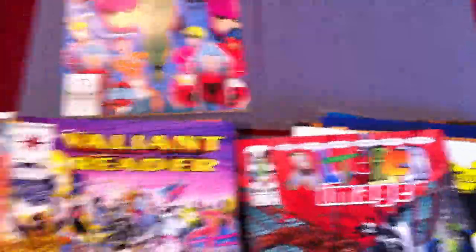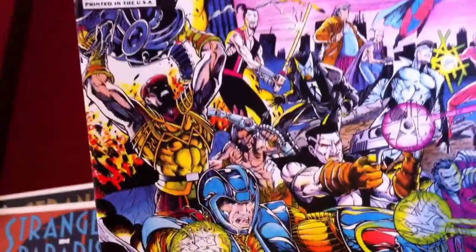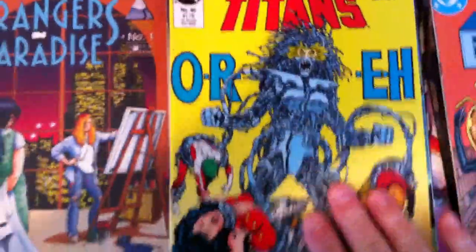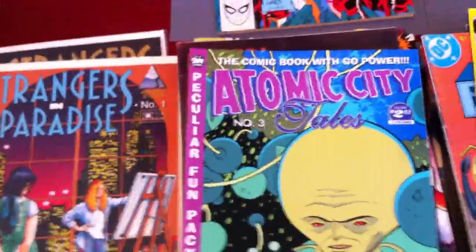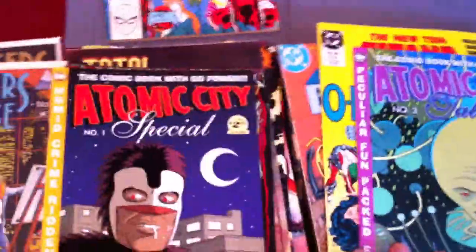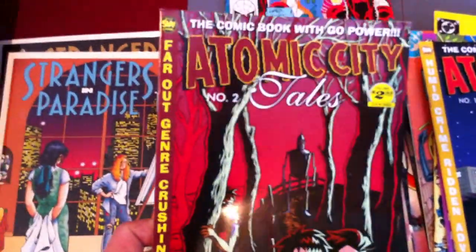Look at that Spawn! Valiant Reader — it's a cool cover, just an overview of all the Valiant titles, '90-'93. Blue Beetle number one. New Teen Titans number 46. This looked interesting — Atomic City Tales, a Canadian publication, kind of like a black-and-white almost stick-drawing style, but pretty entertaining if you go through and read them. At 40 cents, take a dip. Atomic Tales number two.